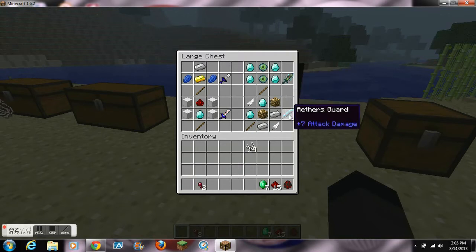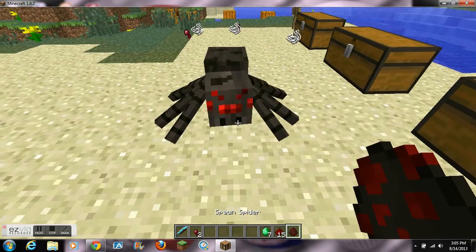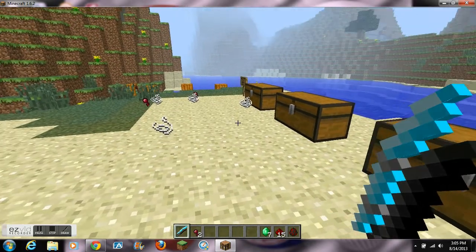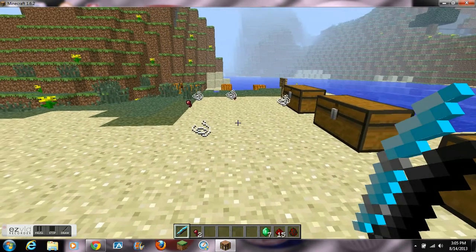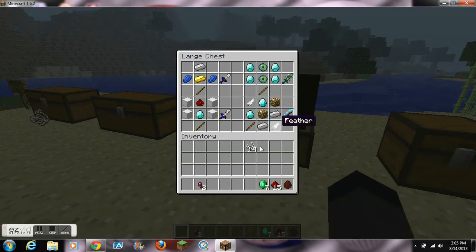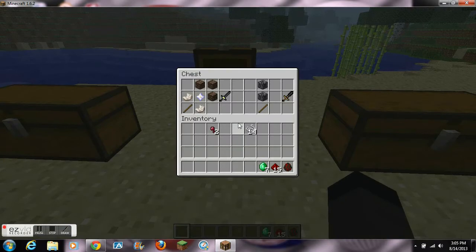Next we have the Aether's Guard and this one has a crazy recipe: 2 glowstone dust, 2 diamonds, 2 iron ingots, 2 feathers, and a stick — that's a mouthful. This sword does 3.5 hearts of damage and has 1000 durability, and it 2-hits a spider. The texturing for this one looks just amazing.